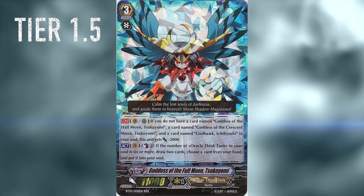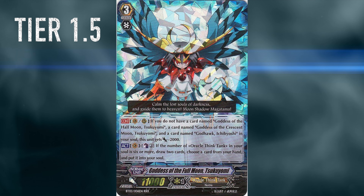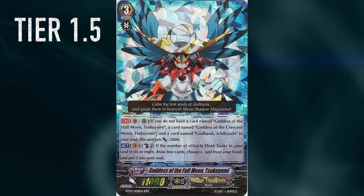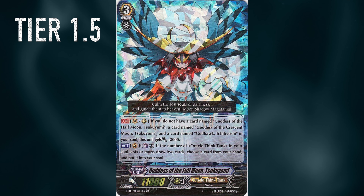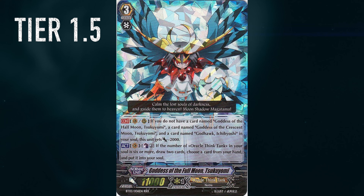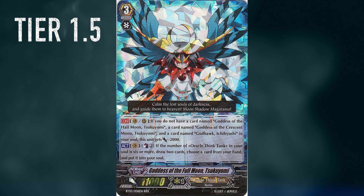Next up, Oracle Think Tank in general. They got quite an extensive boost in set 12, so we're putting them at 1.5. We might see some insane Susano decks with the new stride that can block G-guards and Sentinels, or we might see some Tsukuyomi or whatever. Oracle Think Tank might be a really interesting sleeper deck.